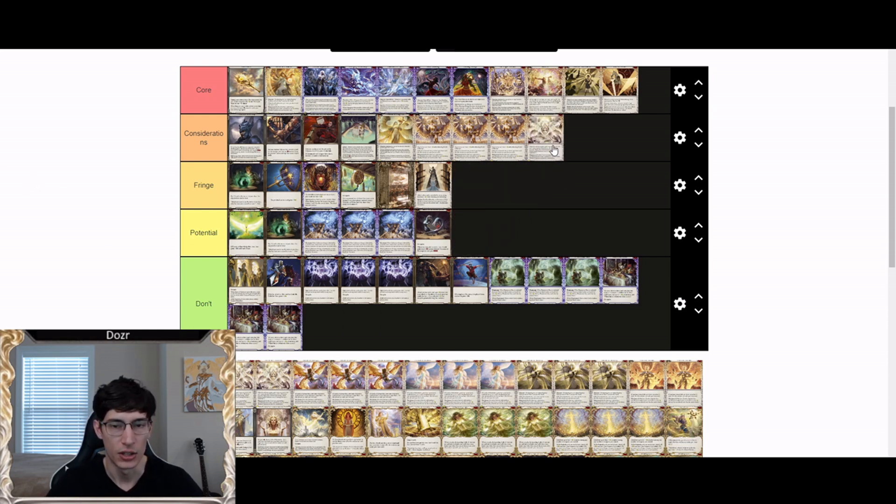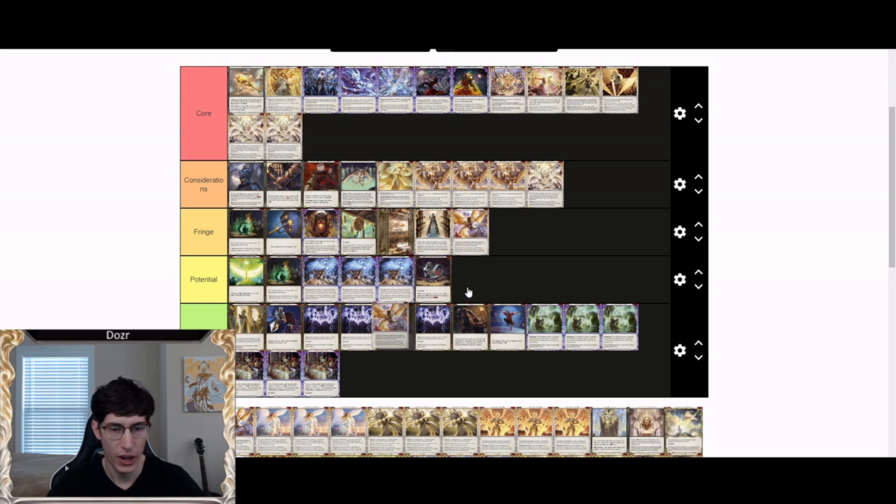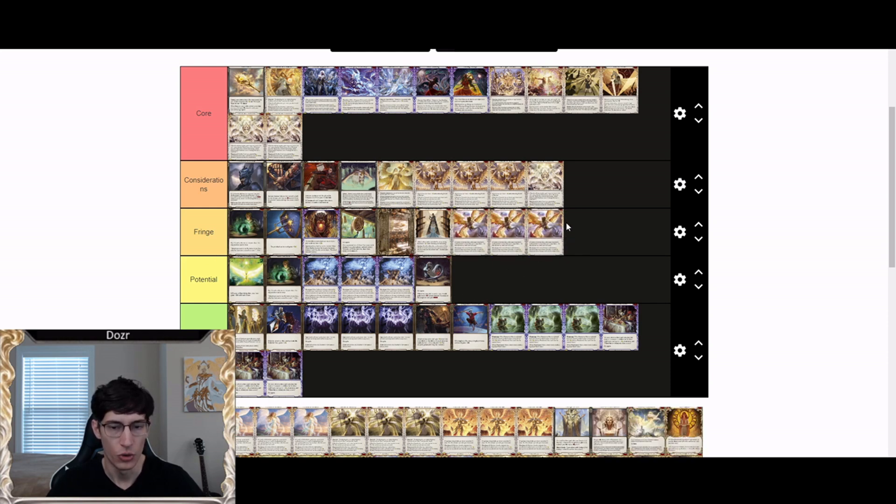Herald of Protection red is a consideration in an aggro matchup where you can afford to run it, but the yellows and blues are core cards. Yellow and blue Protection are probably the highest-value Heralds in the game. Their synergy with Vestige and Luminaris makes them the better picks over the reds in almost every case.